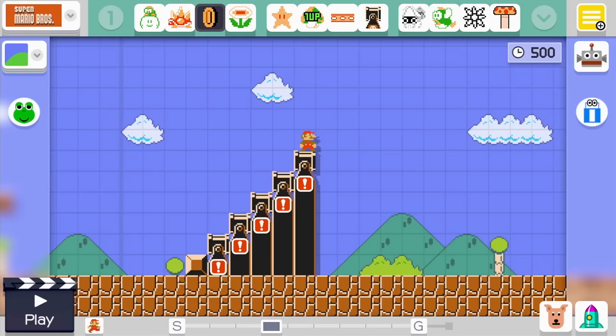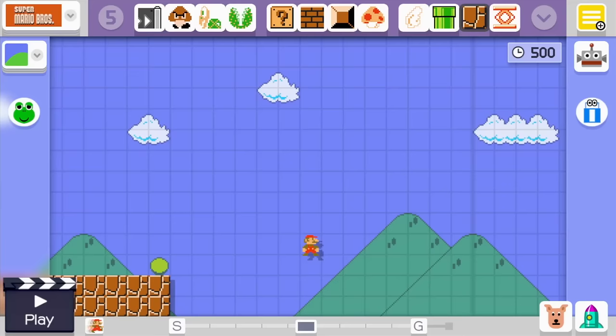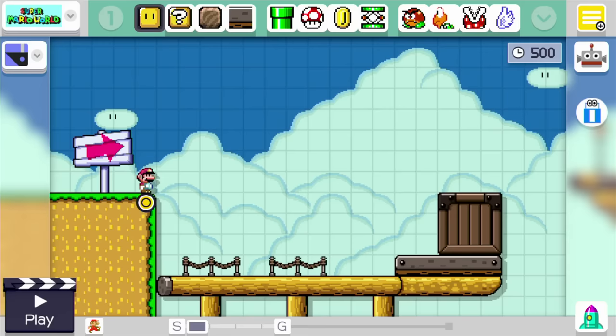Before long, you'll be a Mario-making master. One way to improve your courses is to test them out while you play. You can instantly switch between edit and play mode with the press of a button to try out different options. You may notice that Mario leaves a trail of ghost images when you enter the editor. That way, you can design environments that require Mario to jump as far as he can.